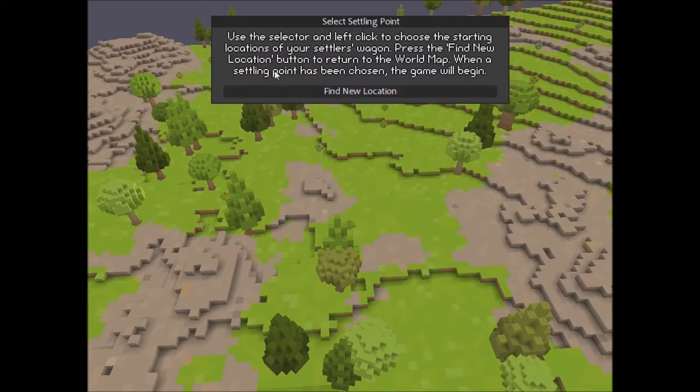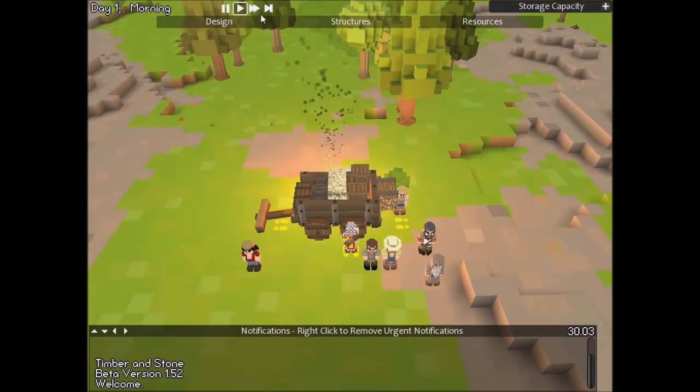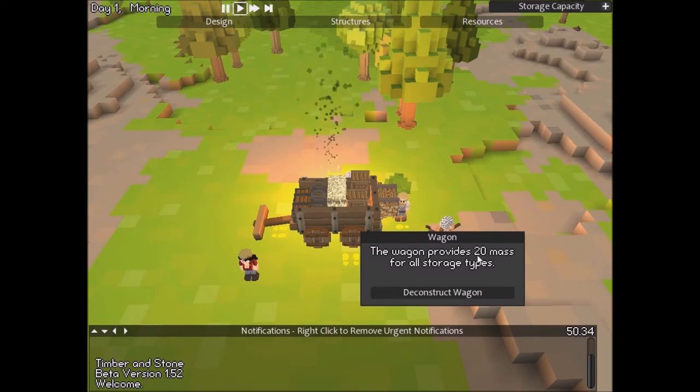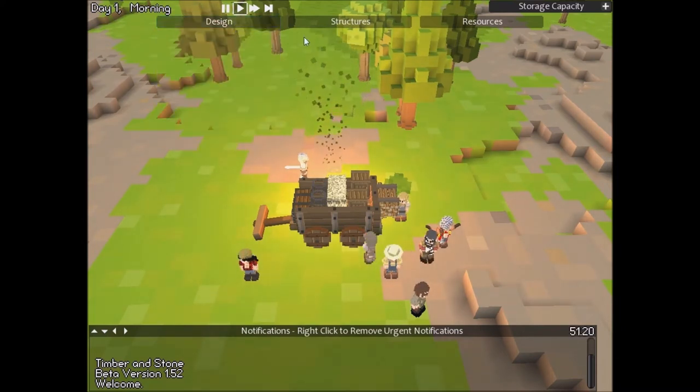Use the selector and left-click to find the starting location of your settler's dragon. Okay, let's put it — can't put it on rocks. Oh, I guess you can. It was not elevated between elevations. Let's just do it right there. Start game. Awesome. Day one, morning. This provides up to 20 mass for all storage types. Keep in mind, I've never played this game before, so bear with me.